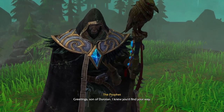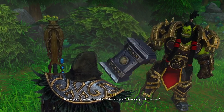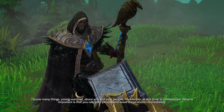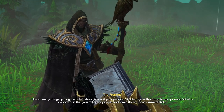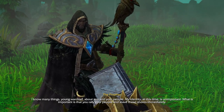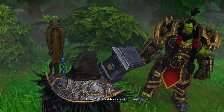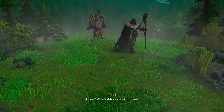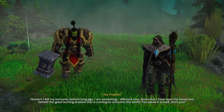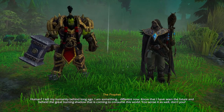Greetings, son of Durotan. I knew you'd find your way. It was you I saw in the vision. Who are you? How do you know me? I know many things, young Warchief, about you and your people. My identity at this time is unimportant. What is important is that you rally your people and leave these shores immediately. Leave? What's this all about, human? Human? I left my humanity behind long ago. I am something different now.